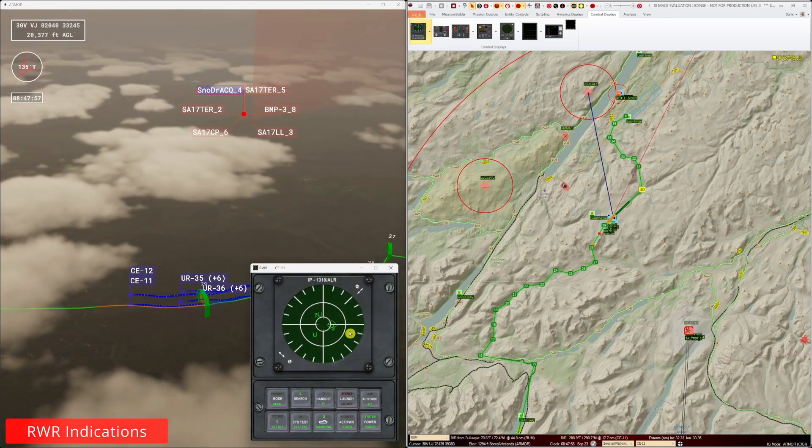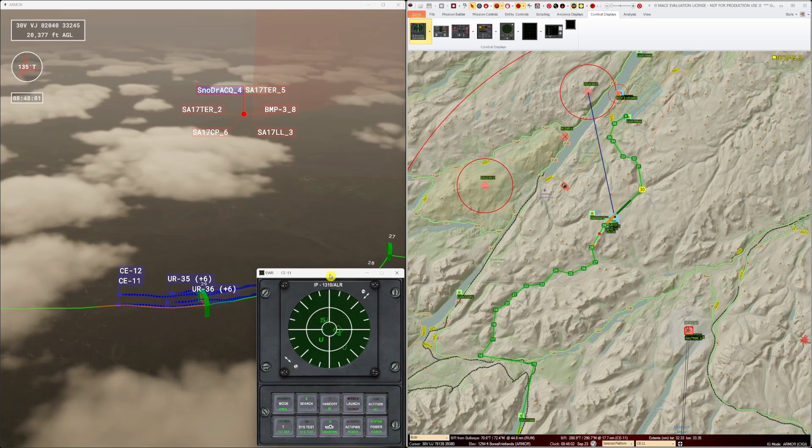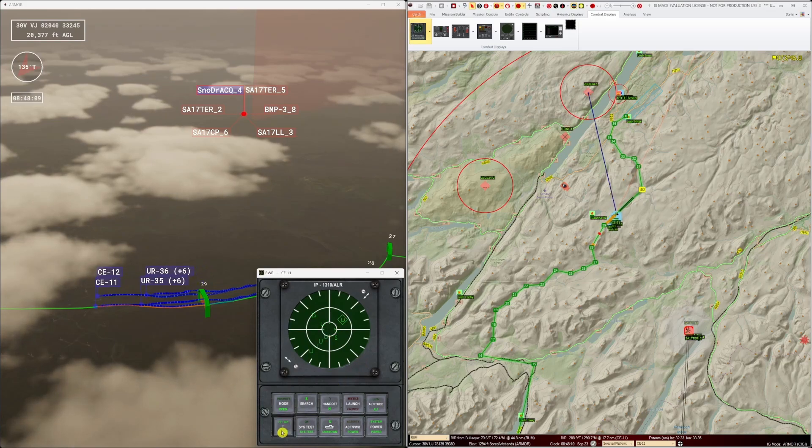We can open their RWR and see the indications on it for the various bits of energy that are hitting the aircraft. Our aircraft are through the worst risk area of their route and on final approach to their target area.